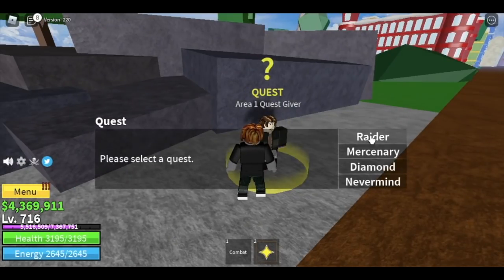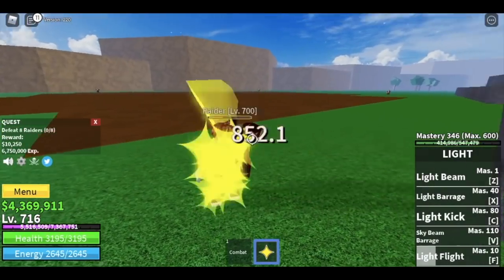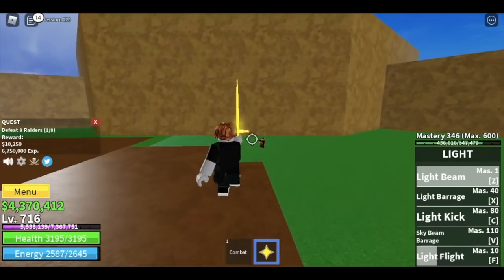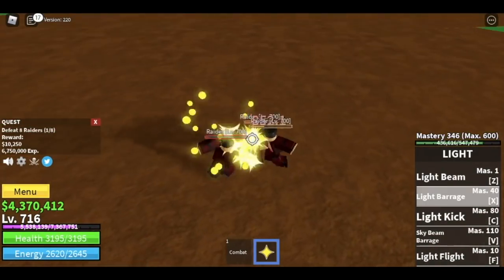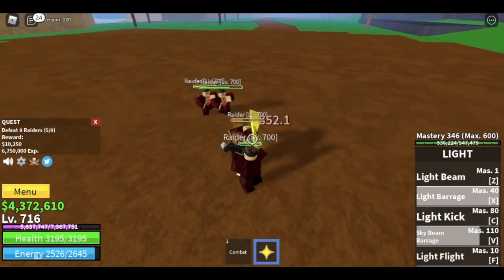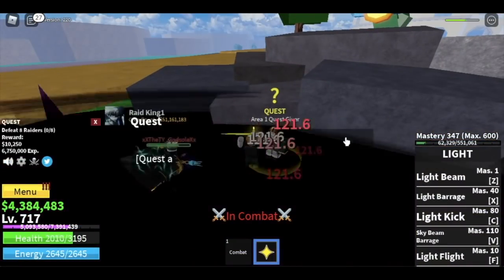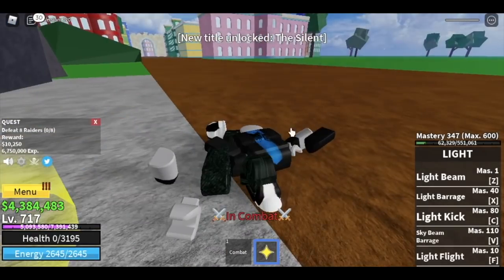Let's start grinding in the second sea. First, we're going to defeat the Raiders. At level 716, your Logia fruit will activate so they cannot hit you. Lure them — they're a bit far apart but we have Light Fruit so we can travel very fast. There are two sets: defeat four on one side, then four more on the other side — eight total to finish the quest.